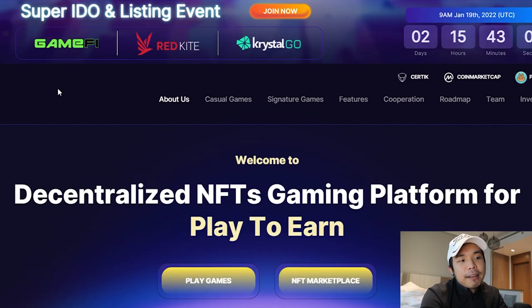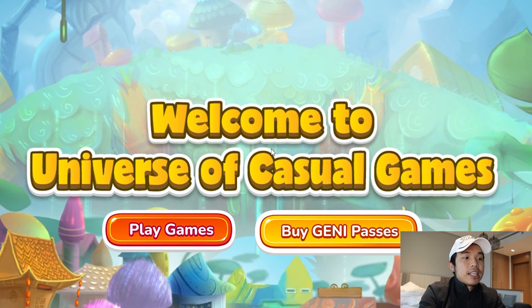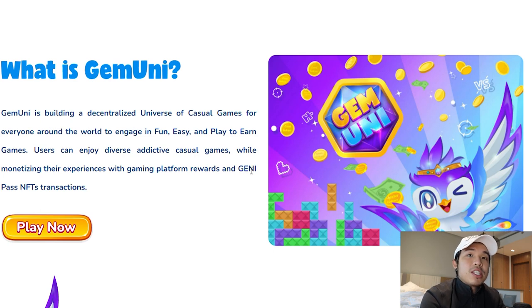This is called Jamuni — a decentralized NFT gaming platform for play-to-earn. You can click right here to see what kind of games they have. This is their beta mode. This is the universe of casual games. You can play the games or you can buy Jedi Passes. Basically, Jamuni is building a decentralized universe for casual games that everyone can play, and not only play, but also play to earn.